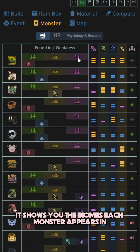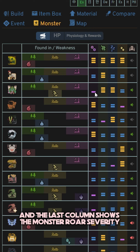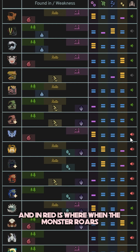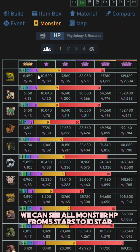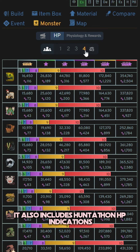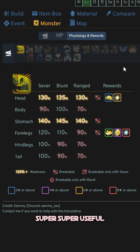Next up the Monster tab. In this column it shows you the biomes each monster appears in and its elemental weakness. On the right-hand side we see status weakness — three bars for very weak, two bars for moderately weak, and one bar for resistance. The last column shows the monster's raw severity: muted gray means the monster will have no effect on you, green means some effect, and red is where the monster roars and your character squats for a really long time. Then we have the HP tab, which shows all monster HP from 5-star to 10-star, how much it takes in poison status ticker damage throughout the difficulties, HP scaling for multiplayer, and Huntathon HP indications.